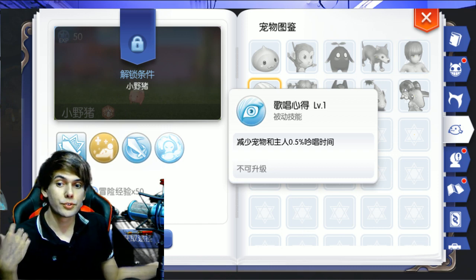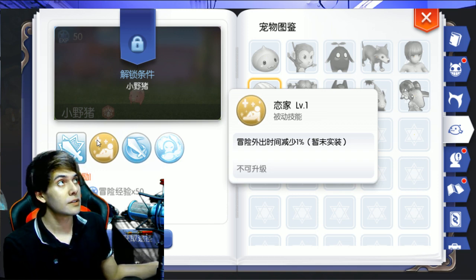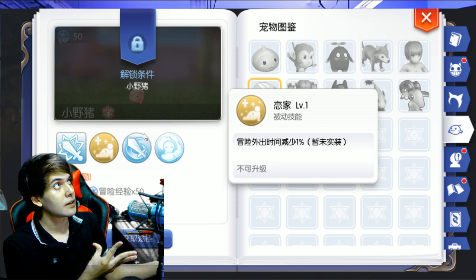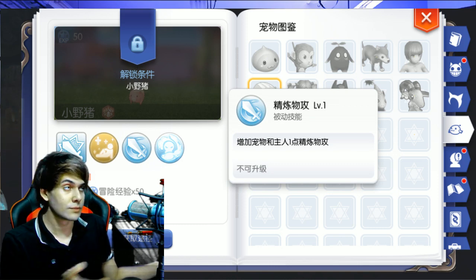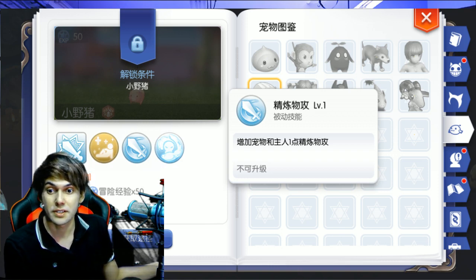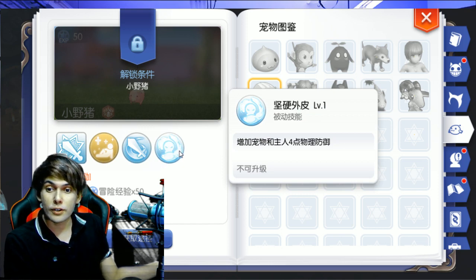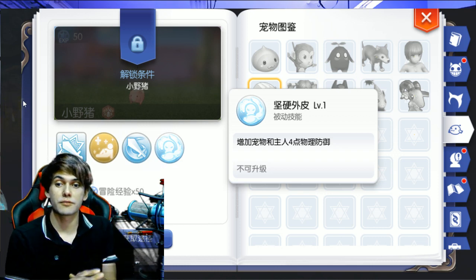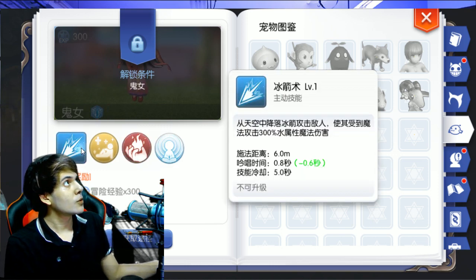Moving to the next pet, which is Savage. Savage will do 200% physical damage on the first skill. On the second skill, it reduces the time required to complete quests in the book when you use a Savage, giving 10% reduction at level 10. The next skill adds plus 10 true damage that ignores defense at level 10 — that skill sucks. Then there's plus 4 defense per level, so 14 defense at level 10 — a decent option for tankers.